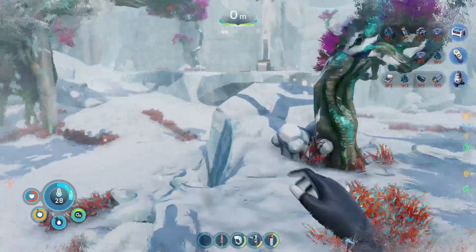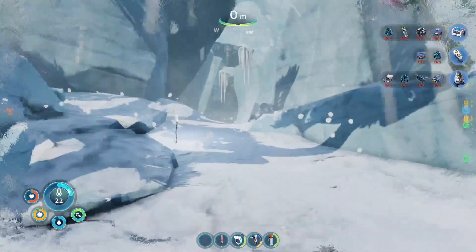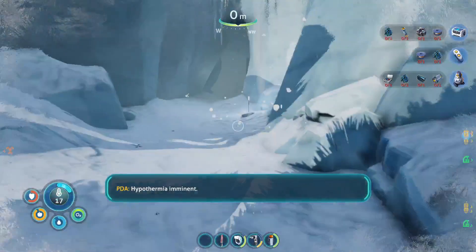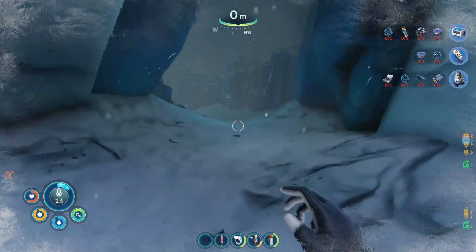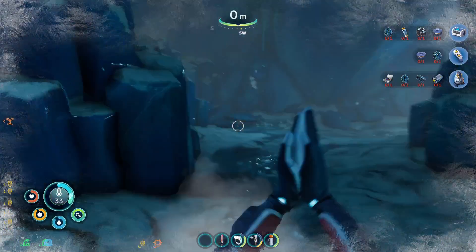There's a tower — I should have brought my snow fox. How many things are out here? Is that a cave? Please be a cave — I really don't want to use my last canister. Good good good, get warm, get warm. Is there some titanium?